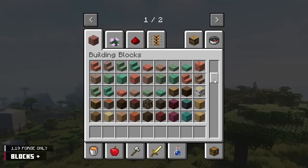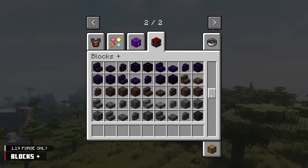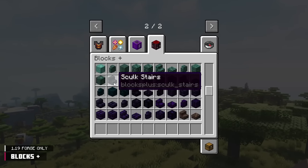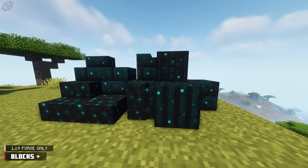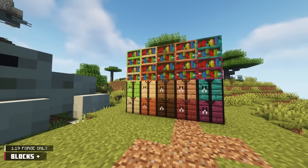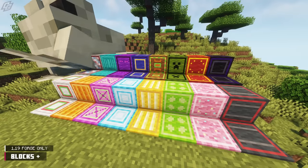Minecraft has an impressive assortment of blocks to begin with, but the Blocks Plus mod somehow implements even more Minecraft-themed blocks to keep your builds streamlined. There are a plethora of blocks, block variants, and block sets. The block sets include bamboo, skulk, and even a cactus block set. You can also expect to find different bookshelf and crafting table variants, unique vanilla-themed doors, and miscellaneous blocks like knitted wool.